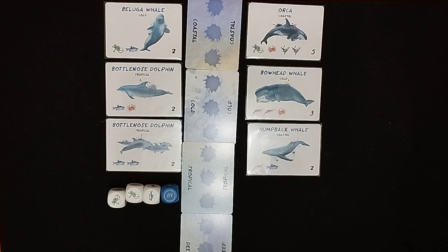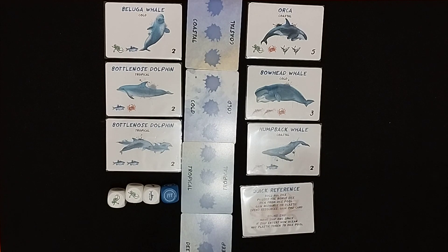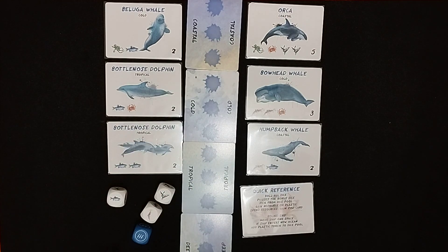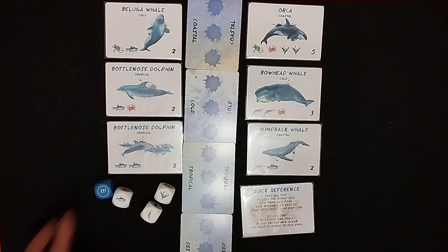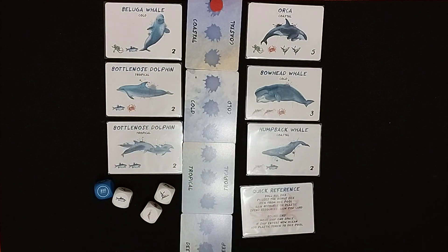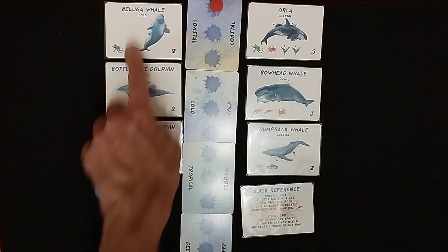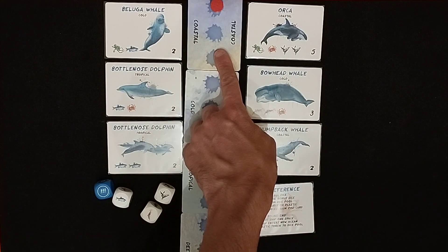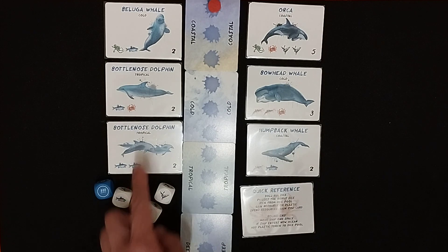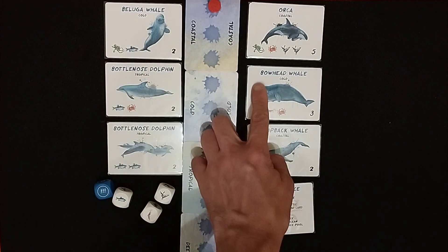The first player rolls the dice and collects one of the resources, as well as triggering whatever the bonus die shows. We also have a boat, which currently means you cannot claim any whale in a coastal region — so no orcas, no humpback whales. Everything else in this case is available.